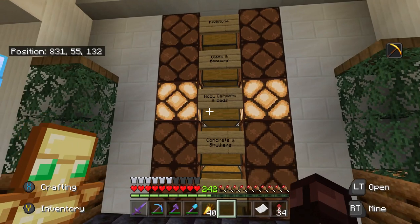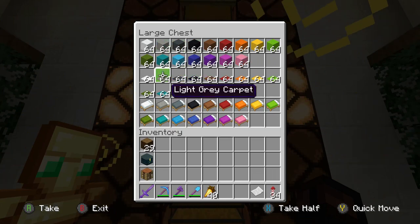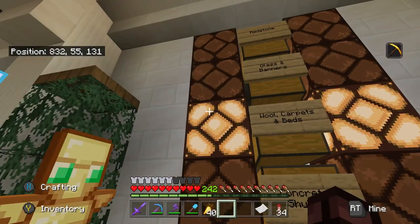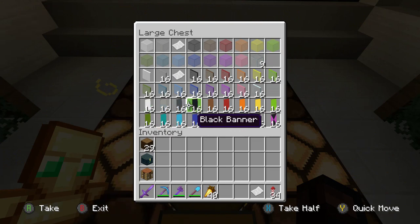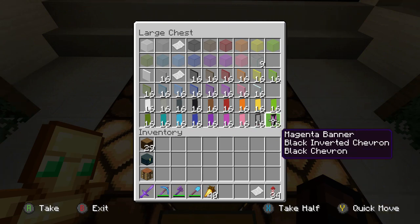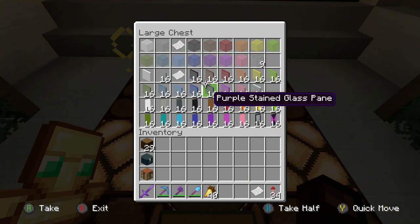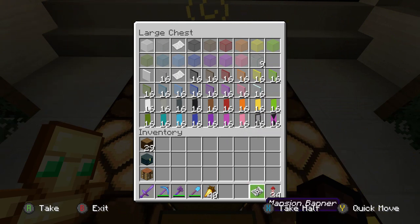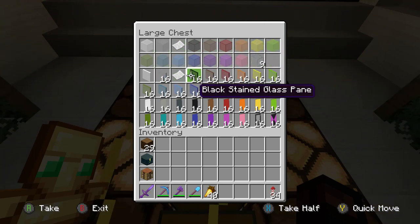I've managed to check off quite a lot of different items on the checklist - wool, carpet, and beds. I've collected one stack of all these different items thanks to the wool farm, so I've put all the items in the chest and turned the lamps on. The chest above is the glass and banners chest - I've crafted all the different banners, which only stack up to 16. I've got a stack of illager banners and the magenta banners from the End. There's actually one I forgot to add to the checklist - the banners from woodland mansions. I've named a piece of paper 'mansion banner' as a reminder, since I think they're in the bedrooms of woodland mansions.